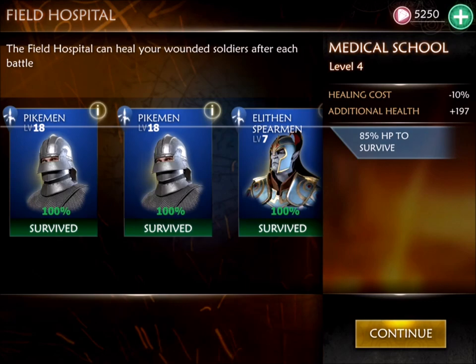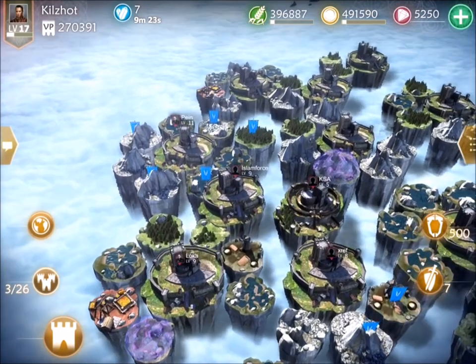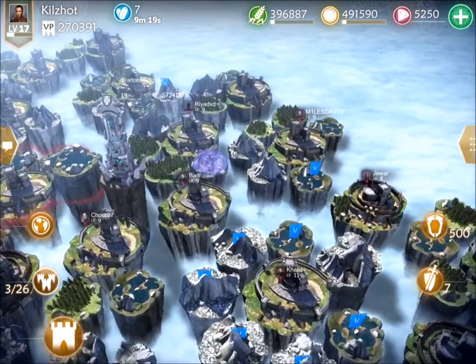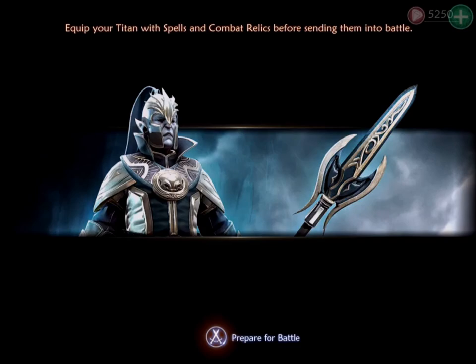You can see my 85% medical school line — nobody is going to be below that. But I wouldn't mind if the Illith spearmen were below it, because if I kill them off, I can make more archers and pikemen at a higher level to fill their place. So I will have to remove them at some point, especially when I start doing more attacks.